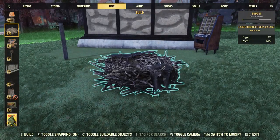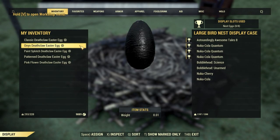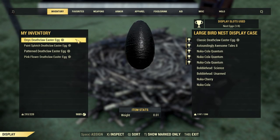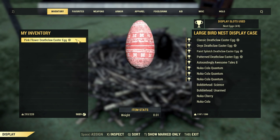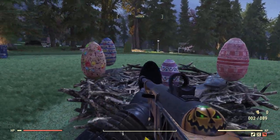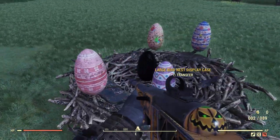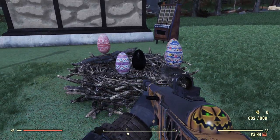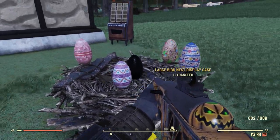Moving on, you will also get this large bird nest display case. It's going to cost two copper and five wood to place and it holds Easter eggs. I crafted a few so we could see how it looks all put together, but putting them in, they actually float a lot — even the ones in the middle are kind of floating. Out of all the items so far, this one is probably my least favorite.